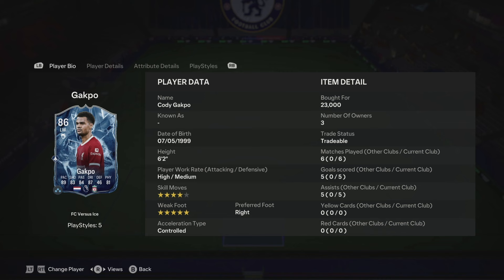Today we're doing a player comparison. We have the Versus Ice and the Versus Fire promo that's been out for a few weeks — they bring a new batch and this is a new card they've released: Cody Gakpo. We're comparing the Versus Ice and the Fire versions, talking about how good each one is and everything you need to know to decide whether to purchase either card.